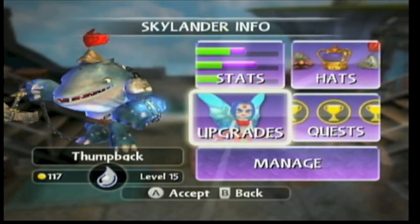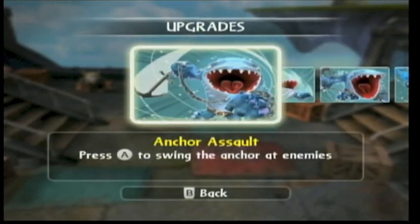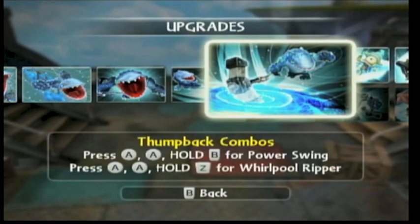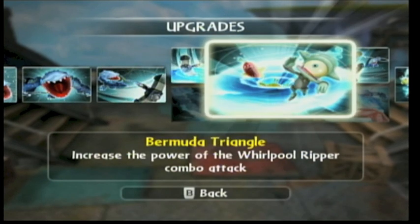So now let's go to his upgrades. The path I chose is called Thumpback Combos. We've got press A, A, and hold B on the wheeler mode for power swing, and press A and hold Z on the wheeler mode for whirlpool ripper. That is ridiculous — I will explain that in a second.